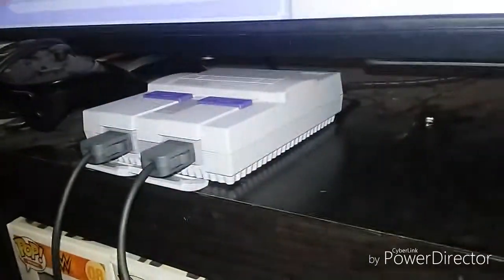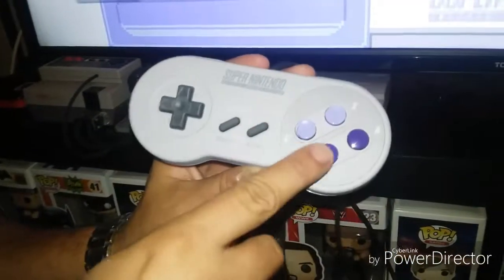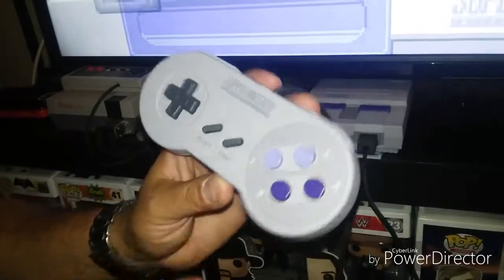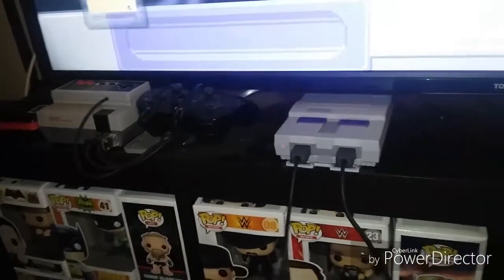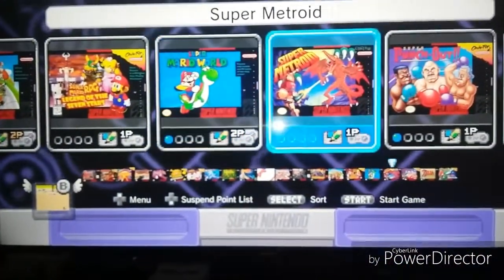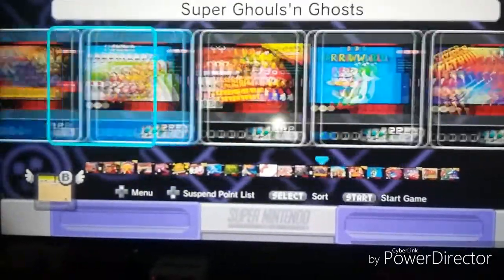Here's the controller. Everything's still pretty much the same with the Y, B, X, A, Left, Right directional pad, Select, Start. Now I'll take you up to the screen — you see all the games, folks?